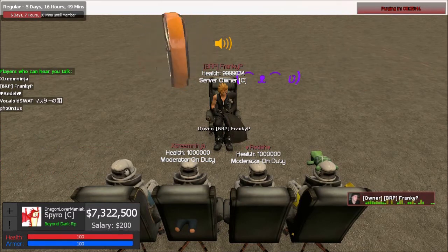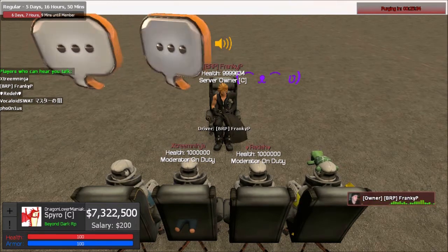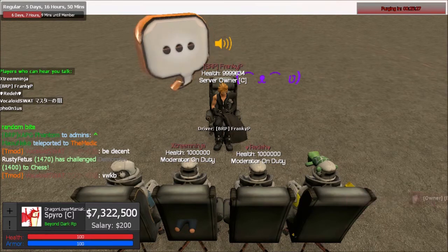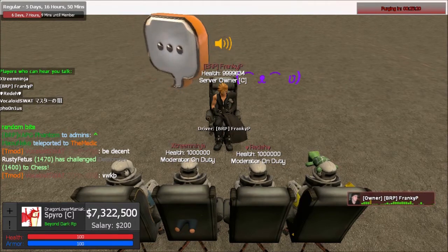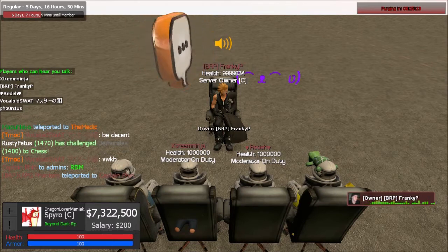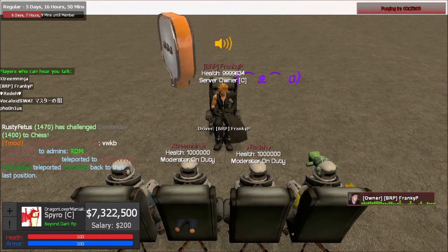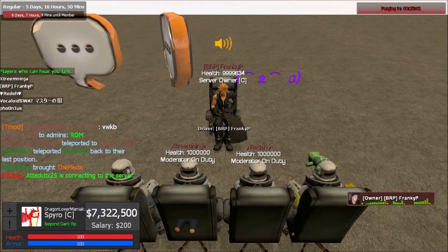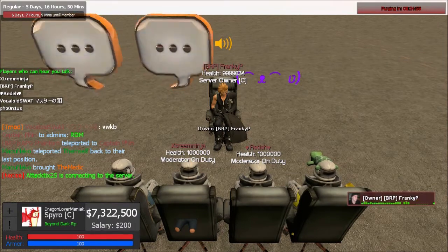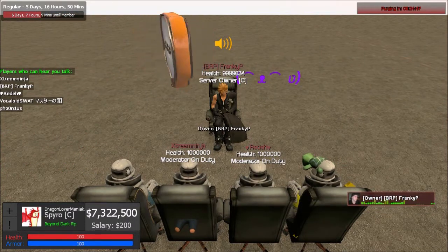The four-step rule system is: verbal warning, written warning (exclamation point warn), kick (exclamation point kick), and ban (exclamation point ban). These steps wipe at the end of the day — so if someone is up to kick today, next day they reset to verbal warning. The steps do stack across different rules — so if someone breaks new life rule, gets a verbal warning, then RDMs, that RDM gets a written warning even though it's a different rule.